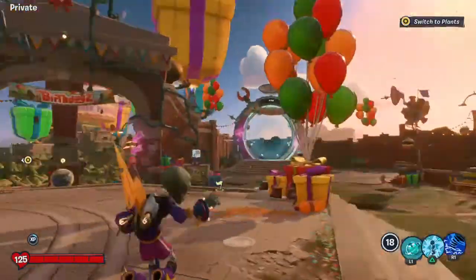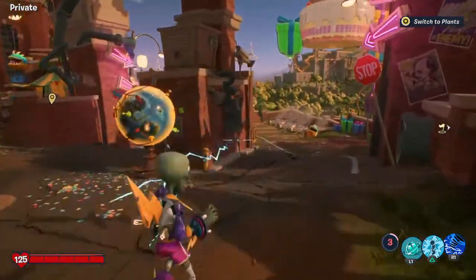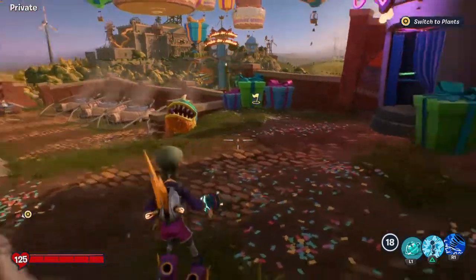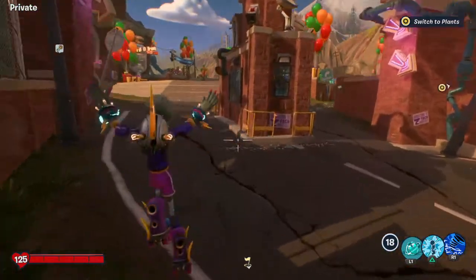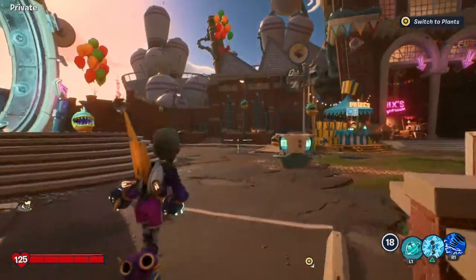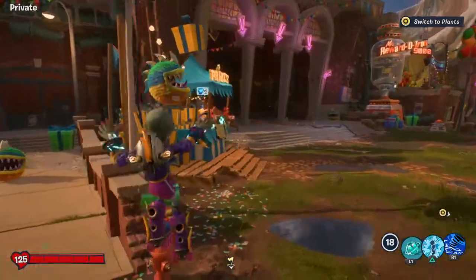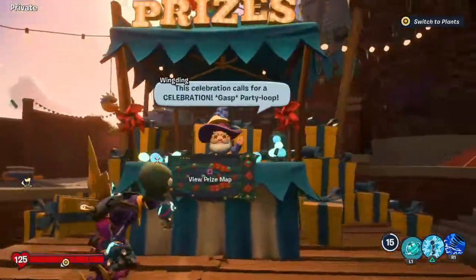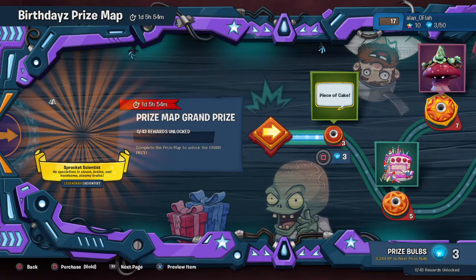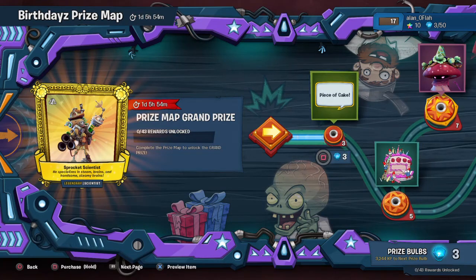Now I'm going to be electro. This shoots electric balls and you can turn into one too. I'm going into a shop — new prize map — and now I can buy stuff. How much gems do I have?